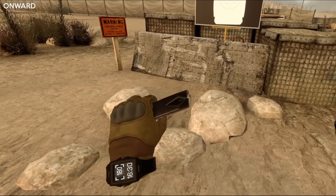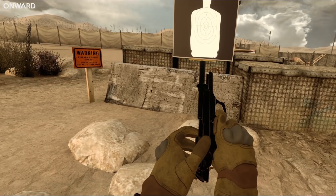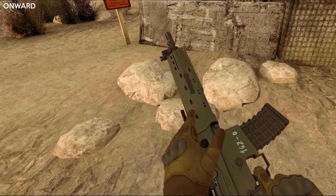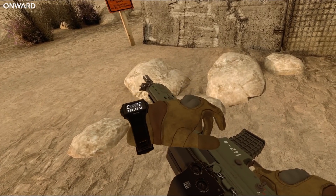With Onward, when you offer the magazine near the bottom of the gun it automatically moves into place. When racking a slide, your hand doesn't actually grab the gun — they don't seem to have hand poses set for these interactions. When you're in the heat of battle you're not going to really notice it, but it could be improved.